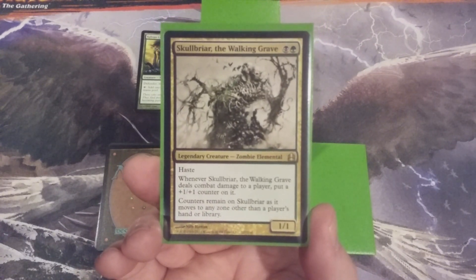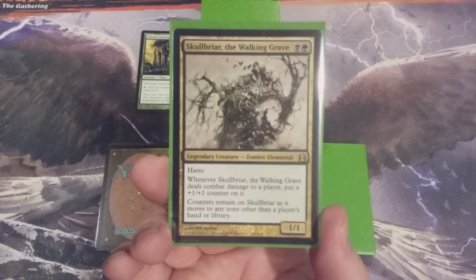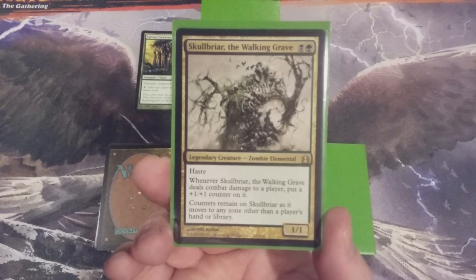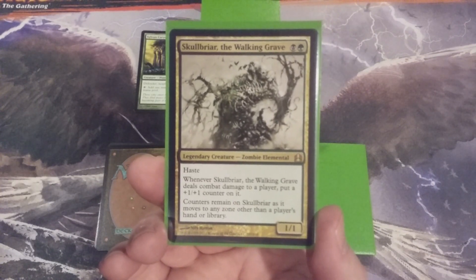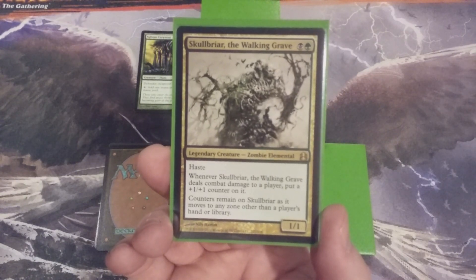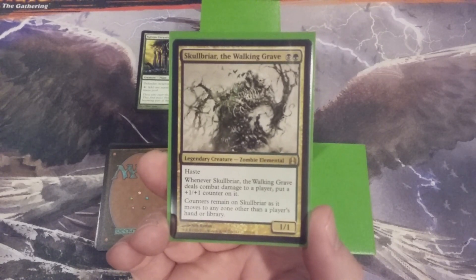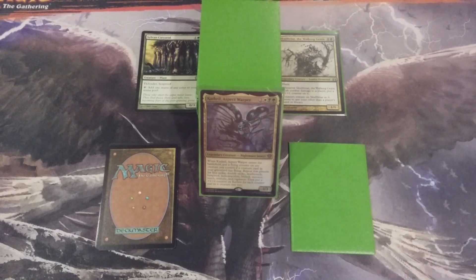With this plant going in and bringing its Hexproof keyword, it's going to replace Skullbriar, the Walking Grave. Note that Skullbriar's name was absent from the spreadsheet we just looked at, because none of his keyword counters can affect Kathril — it only has Haste, and Kathril doesn't benefit from Haste. So we're taking a creature with a very similar mana value, adding the coveted Hexproof mechanic, and losing a hasty creature that gets +1/+1 counters when it deals combat damage. Skullbriar is a threatening creature, but it yields to the Caryatid because Kathril said so.